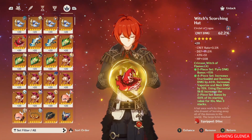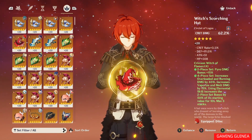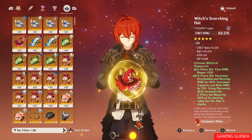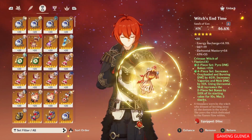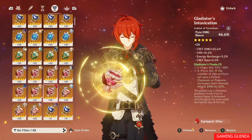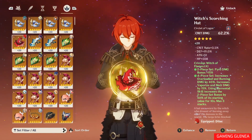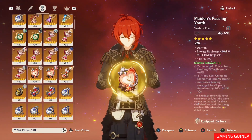That covers the five different types of artifact slots and their main stats and substats. Remember: you will never have a substat that matches the main stat. Also remember that certain slots have fixed main stat types — the flower is always HP, the feather is always flat attack, goblets have elemental damage bonuses, and circlets have crit rate or crit damage.